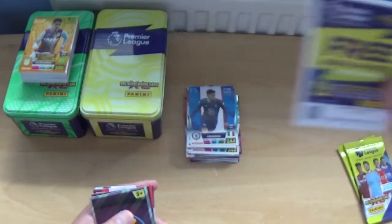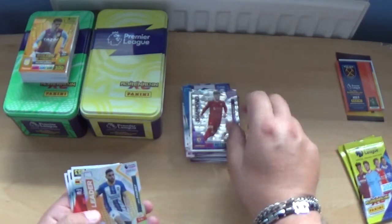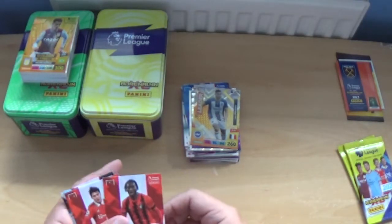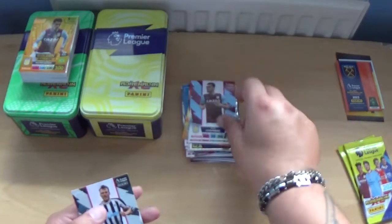Next code, then we've got the Hammers logo. Harvey Elliott Diamond and Neil Mope Leader as the inserts. The base: Jordan Zamora, Victor Lindelof, Callum Chambers and Dan Burn.